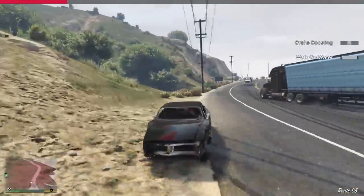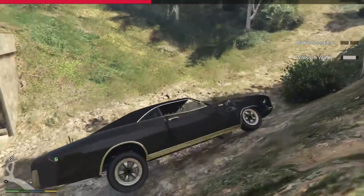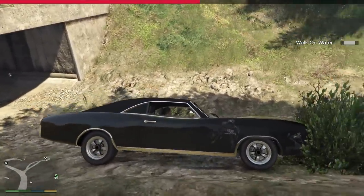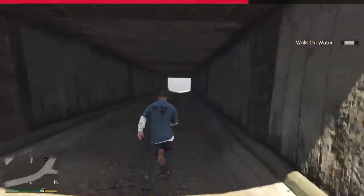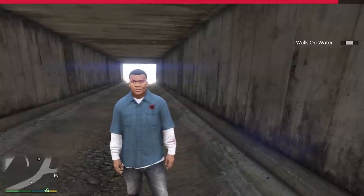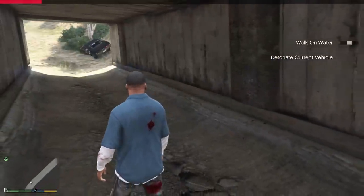At this point we've got to walk on water — let's just get out. We are totally safe. I can't get out of the car right now — there it goes. I think we're safe under here — this is a good hiding spot from the chaos mod. Nothing can get us down here. Franklin looks like he's seen better days. 'Detonate current vehicles' — glad we're not in a vehicle at the moment.